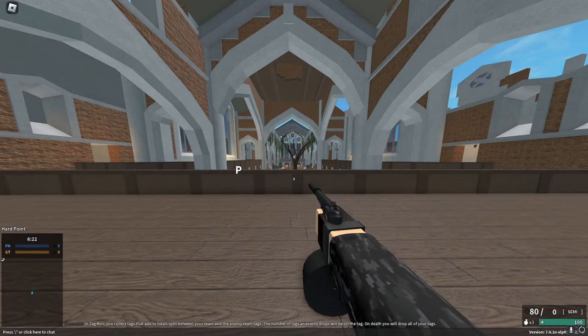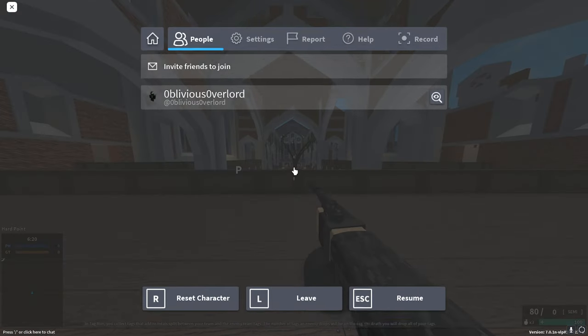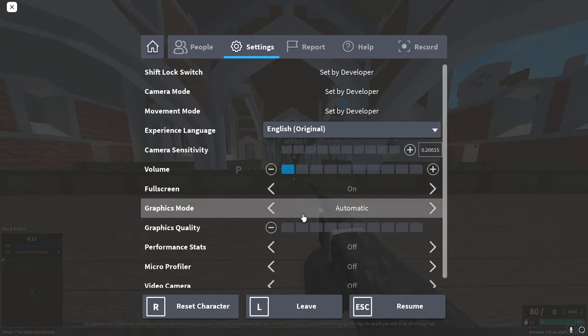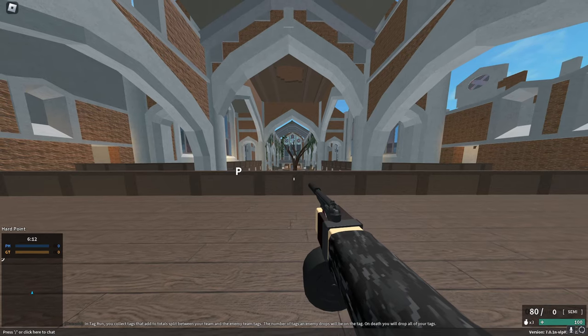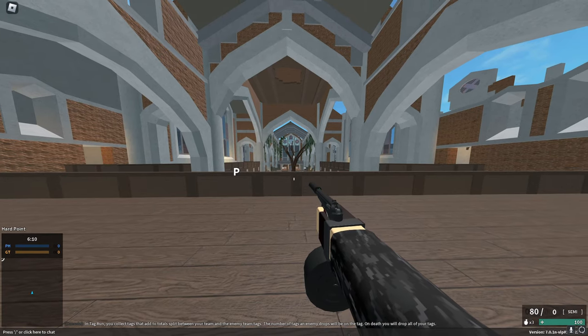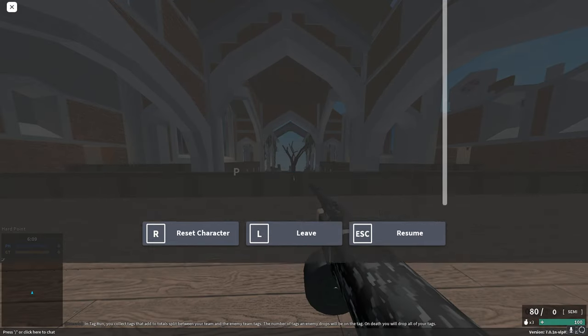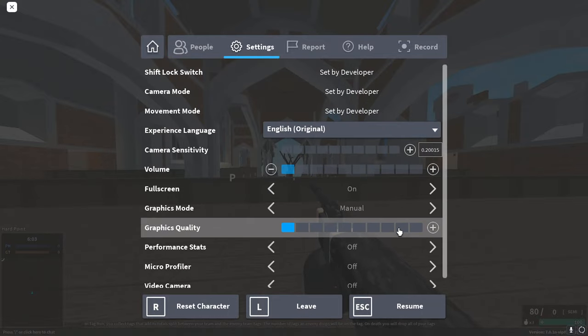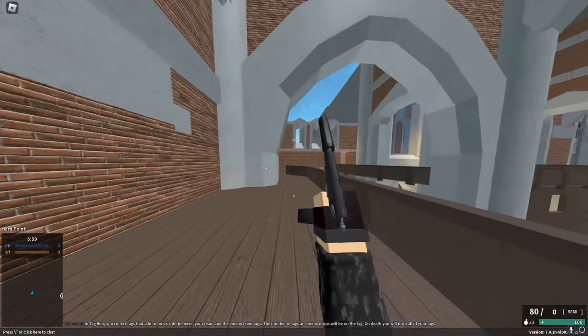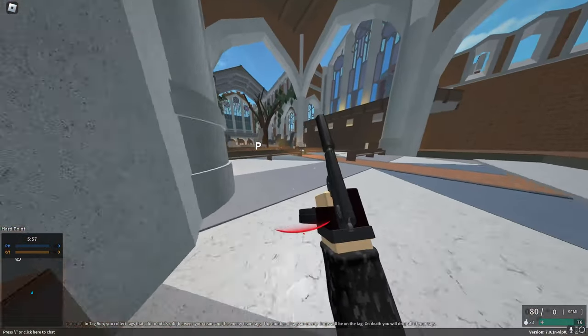Now once you have done all of that, go to your keyboard and press ESC, go to settings and turn your graphics mode to manual and your graphics quality to level 9. The reason I didn't turn my graphics level to level 1 is because it will drastically decrease your view distance. The best balance between view distance and performance is graphics level 9 — it preserves your view distance but deletes all shadows.